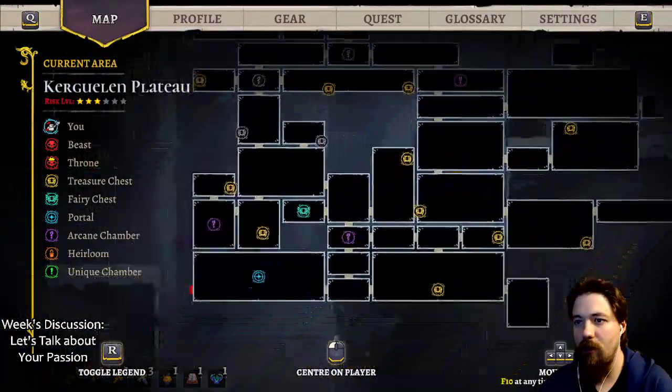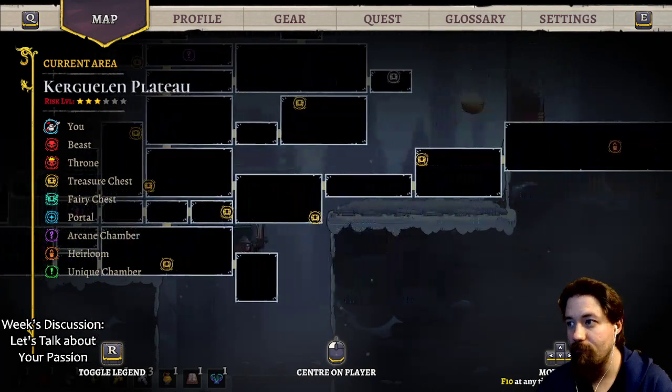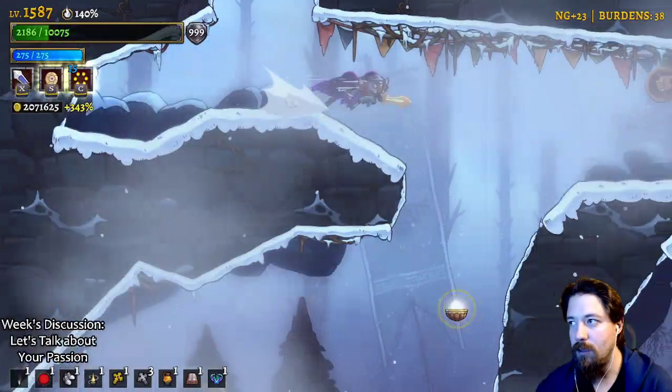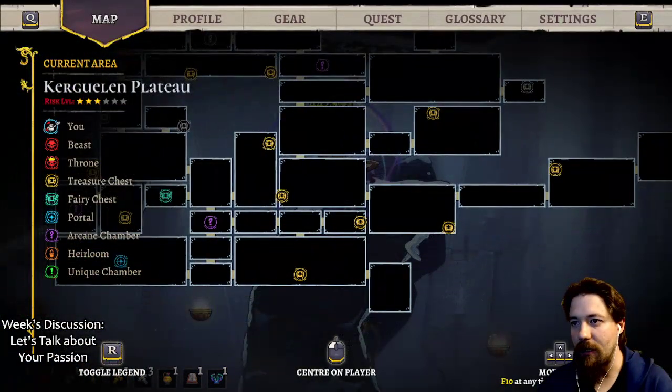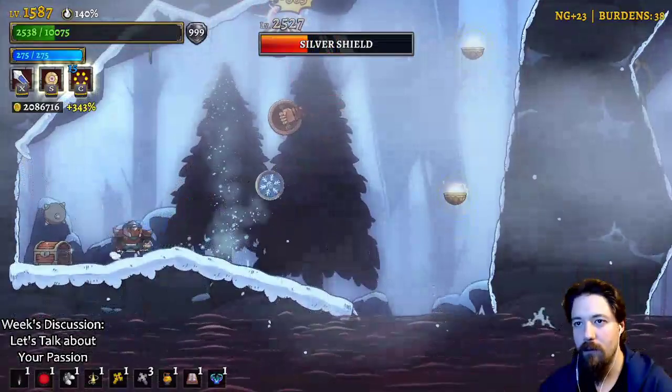There's a question mark in there that could be valuable. We're going to use the heirloom to teleport back - there's a gap. There's a chest over in this corner.